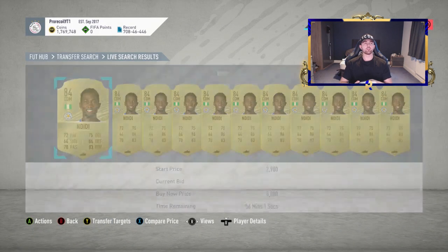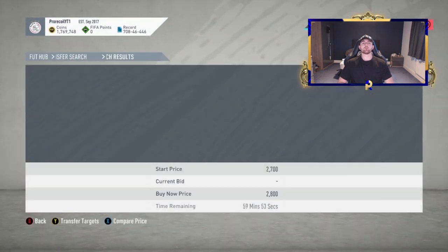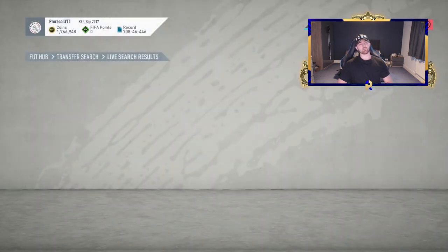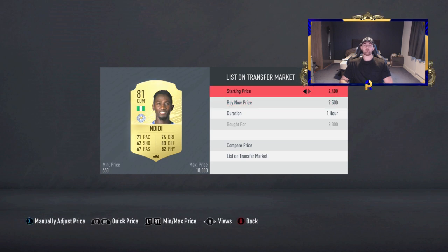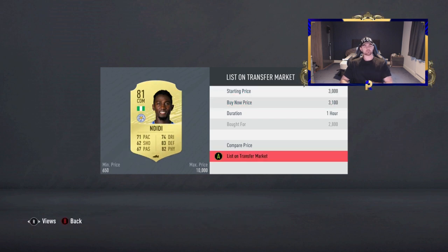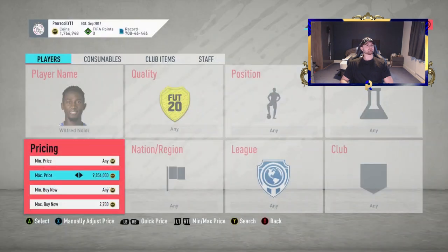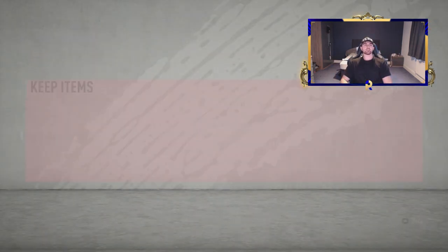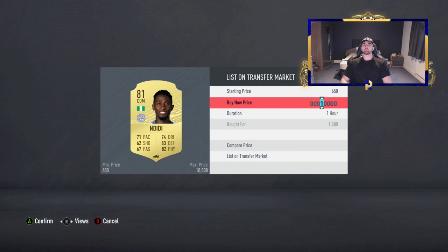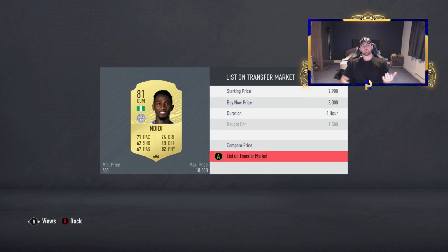And guys, for the final player of the video, as you can see, we are looking at Ndidi who is dead on 3K with nothing below. So 2.8 and below will be where we'll be looking. Obviously that's only going to be a 50-coin profit, so we're going to knock it down to 2.7. You can see there we picked up one pretty quickly. I'll put that up for 3.1 just so we can squeeze a little bit of extra profit. And we just got one at 1.5 — yes! That was good. It was nice to actually get one of the good snipes here because I've been finessed this whole video.